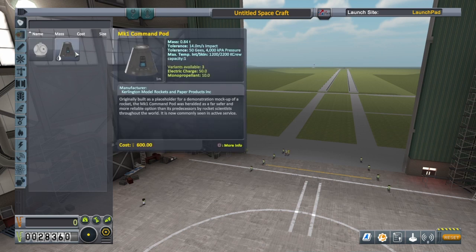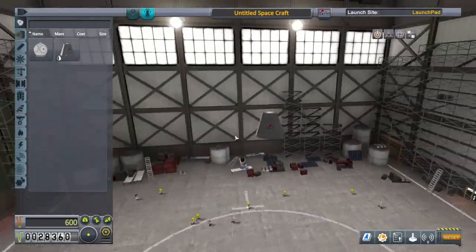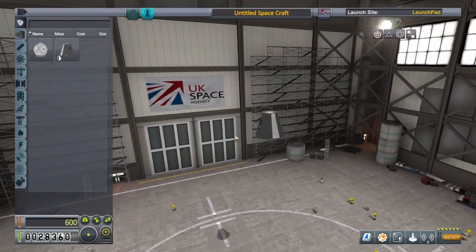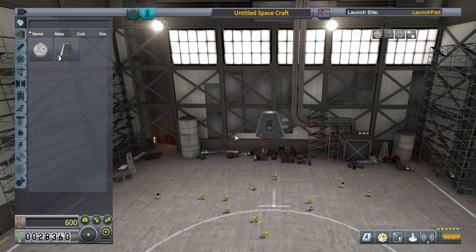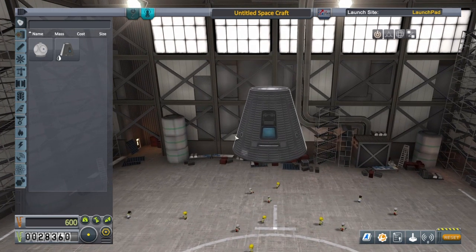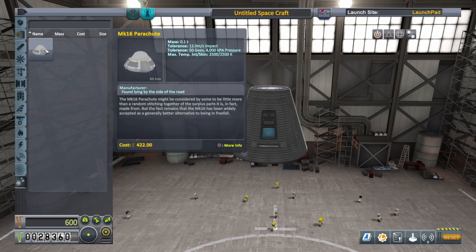First, let's choose a pod — we're just going to choose this one here. To select it, mouse over it and press X. Now I'm rotating my camera using the right analog stick, and to zoom in, hold L1 and push the right analog stick forward. Mouse on over to utility and grab a parachute — that's very important. When building a spaceship in Kerbal Space Program, you want to start from the top down: the last piece of your spacecraft you want active is the first piece you put on. So obviously a parachute goes on first.